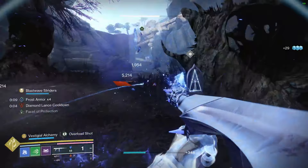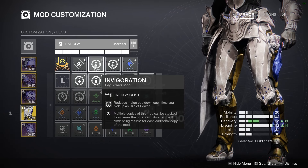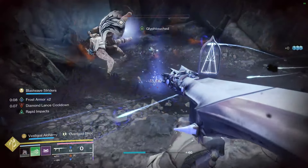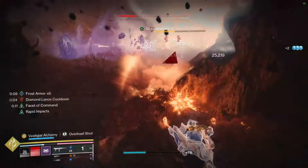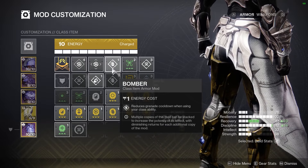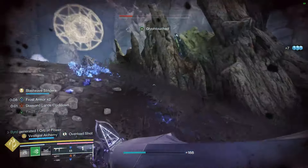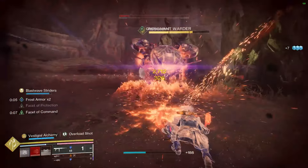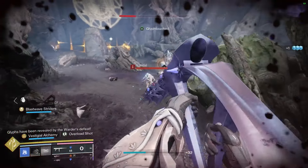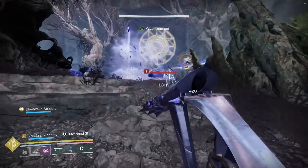On legs, I'm running Invigoration for extra melee cooldown reduction when picking up an orb of power — since Frenzied Blade has a higher cooldown, this is very beneficial. Recuperation grants health every time I grab an orb, stacking on top of the overshield I'm already getting. I'm also running Stasis Weapon Surge since I'm mainly using the Stasis grenade launcher and Stasis rocket. On the Titan mark, I'm running Bomber for more frequent grenades, Powerful Attraction to pull orbs when I activate my barricade, and Distribution for ability energy across the board.